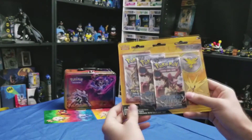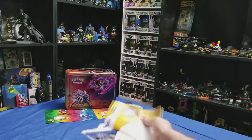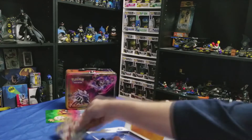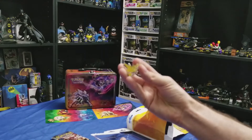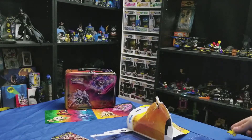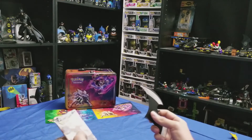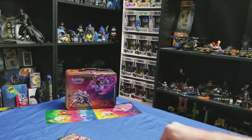Let's show this off and see what we get here. First off of course is the beautiful Zapdos there. We're gonna set him aside and put him on my book bag that has a bunch of other ones. Get my fancy little Batarang out here and see what we got. Don't destroy the table here.